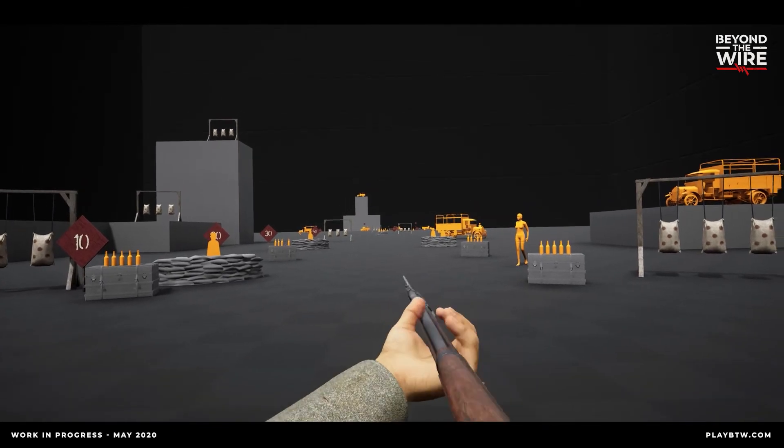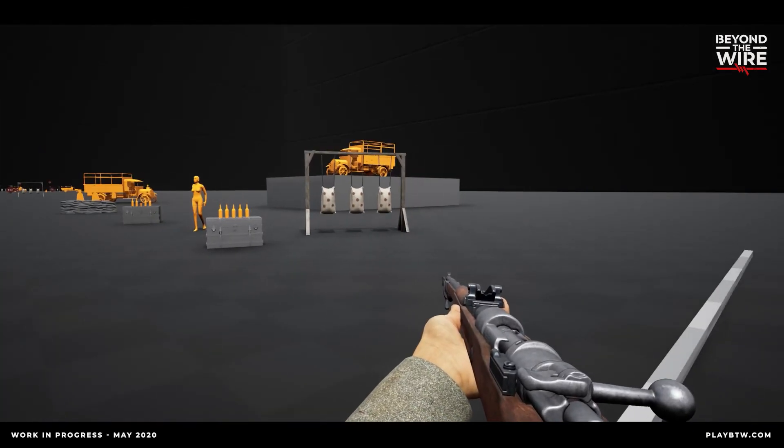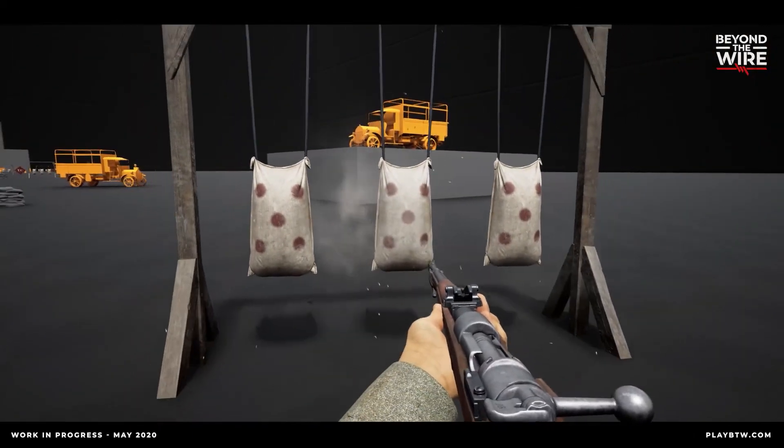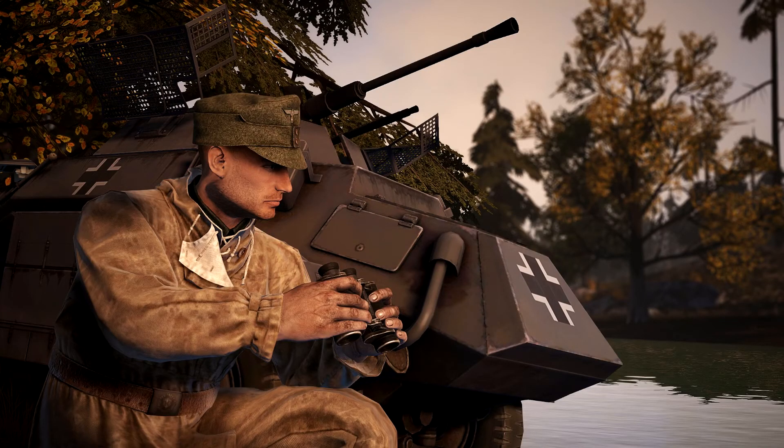Smoke: The final support feature available is the use of smoke barrages, which can be called in to disrupt the enemy's lines of sight and screen assaults. Whether you're neutralizing the effectiveness of a machine gun position or providing cover for a massed attack across no man's land, the smoke cover will be an effective tool for infiltrating enemy lines.